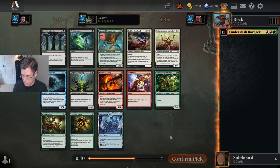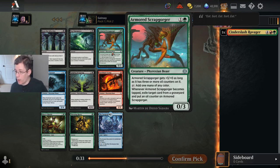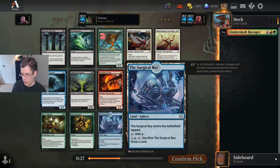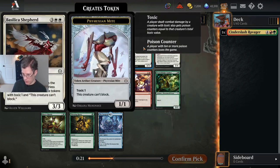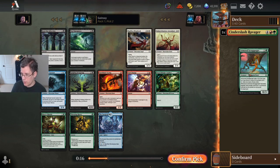Here's another pretty easy pick — I'm going to take Armored Scrapgorger. It's a very strong two-drop. It fits with the oil synergy that my first card wants me to be. I think Basilica Shepherd is actually a card that has a surprisingly high win rate on 17 lands for what it looks like. It looks like a decent card, but I think it overperforms what I was expecting.